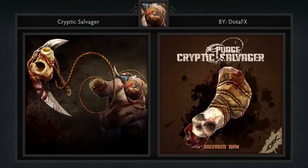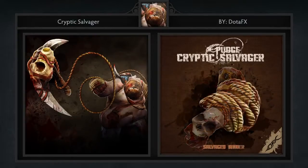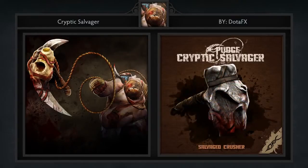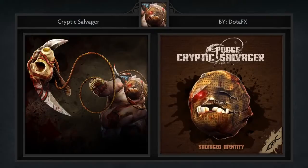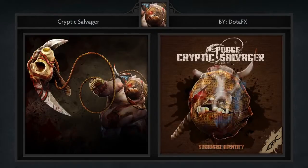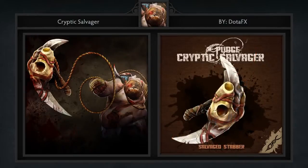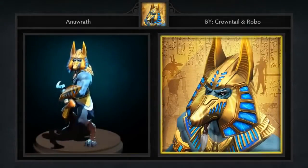Fourth is the Cryptic Salvager set for Pudge, created by Dota FX. It comes with six items including two arm pieces, an offhand weapon, a new hook, a back piece, and a new head that is covered by a sack. This is a very interesting Pudge set that makes good use of the rope theme. The mask, or sack as they have it, is also very cool and reminds me of Scarecrow from the newer Batman movies.